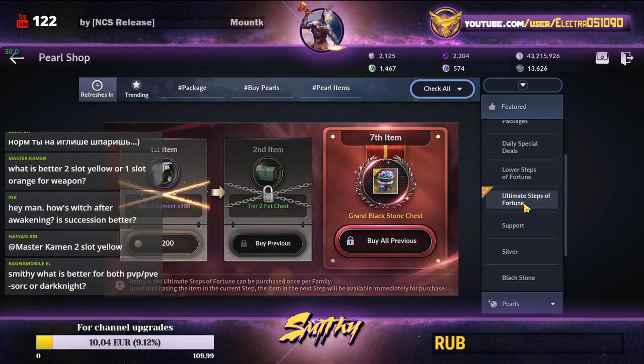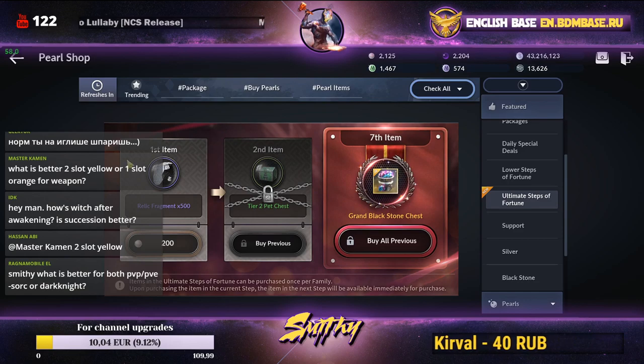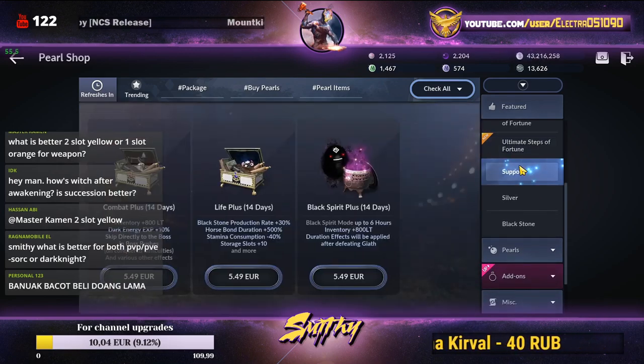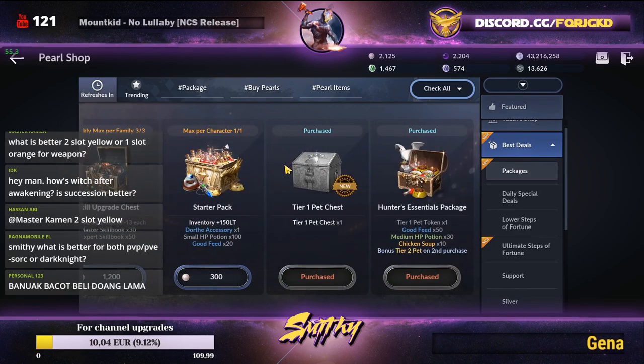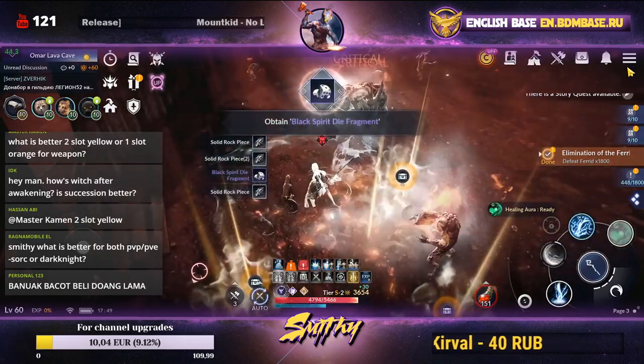There's also an Ultimate Steps of Fortune pack, which gives a tier two pet chest. It might cost 500 pearls or more, but it's a guaranteed tier two chest. If you're free to play, don't worry — it's not that important. Focus on important purchases like the tier one pet chest and I'll let you know when other essential items appear.